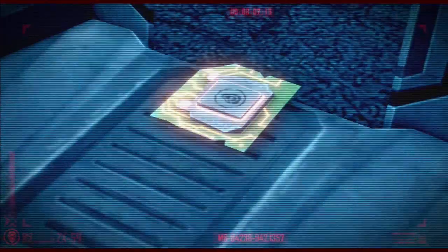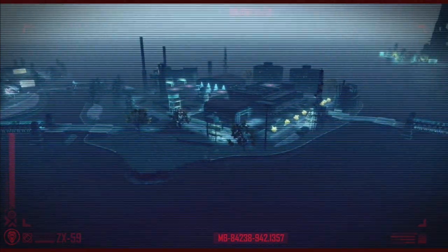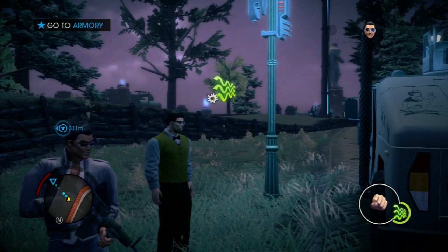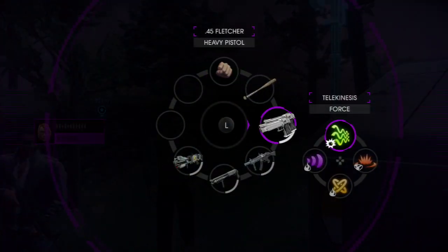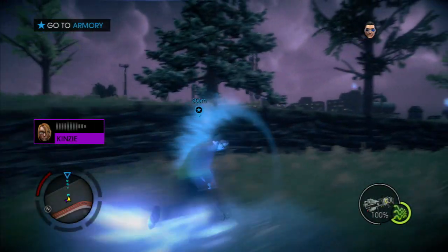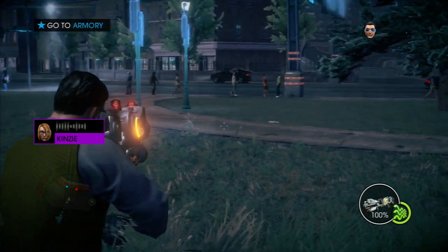I've located a CPU at the old Steelport Guard Armory. While you get that, I'll look around for the other stuff. You know what this thing we're going after looks like? Some computer-y tech thing. How should I know? It's a processing unit. You know what? I'll point it out when you get close. Works for me.